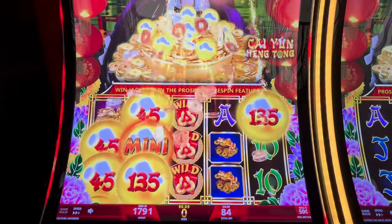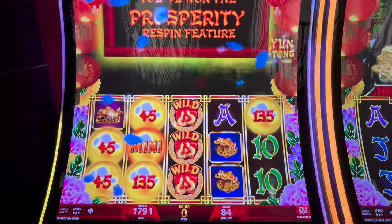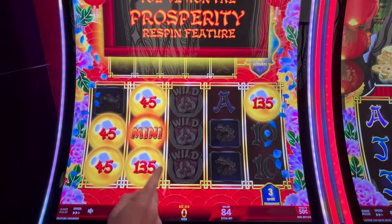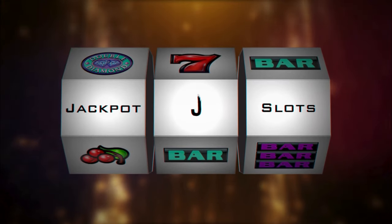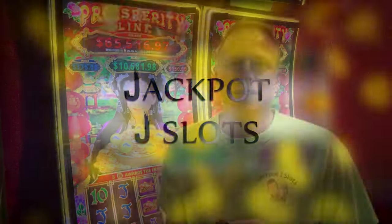$84 bet. Hey, we got it naturally. And a $1,125 minor, $450 mini. So we're starting with $450. Jackpot, Jason Lotz, at Hollywood Greek Town.